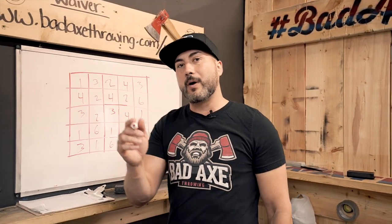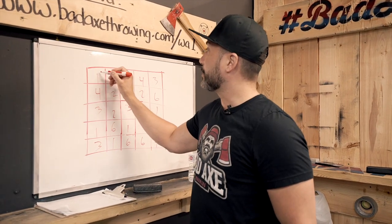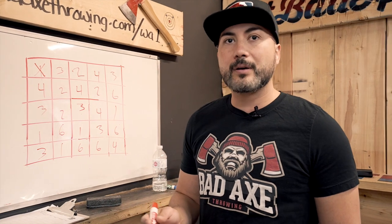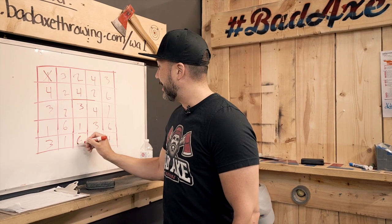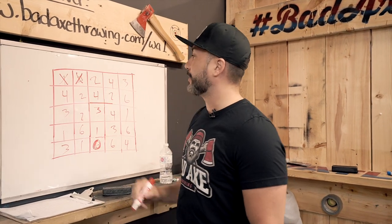The idea is if someone on my team hits a one, we're going to cross it out as an X. So the game is like tic-tac-toe combined with Connect Four. If someone on the other team hits a six, they can put an O where the six is. If I hit a three, then I'm going to put an X over here.